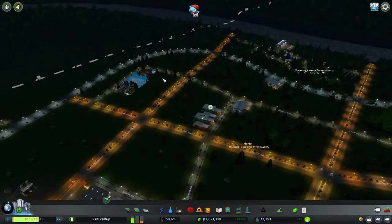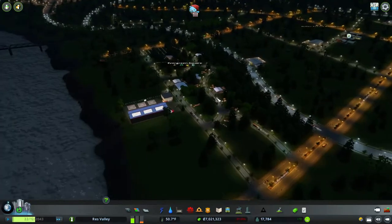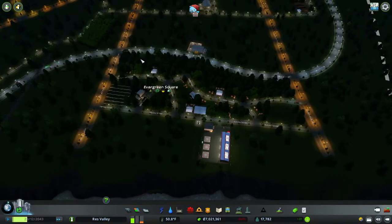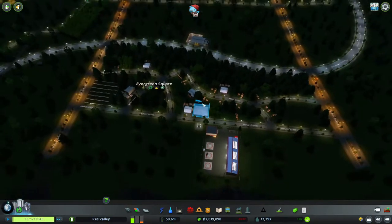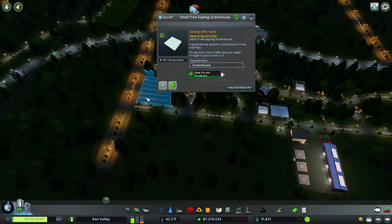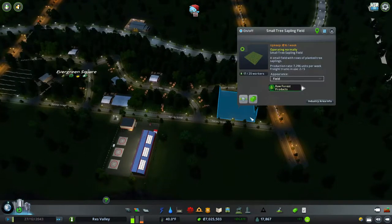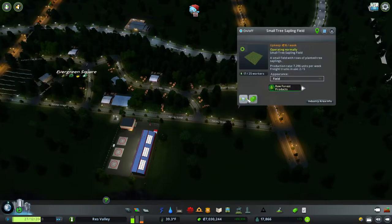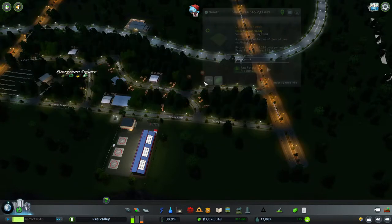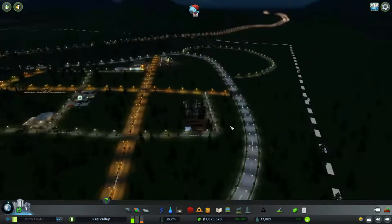These two plain timber buildings need more forestry products — hopefully they'll get emptied into here. I put in a fire and cop helicopter over here because when I loaded the game this whole area was on fire with no trees. The zone forestry buildings were still growing. I added a tree sapling over here to produce more raw forestry products.